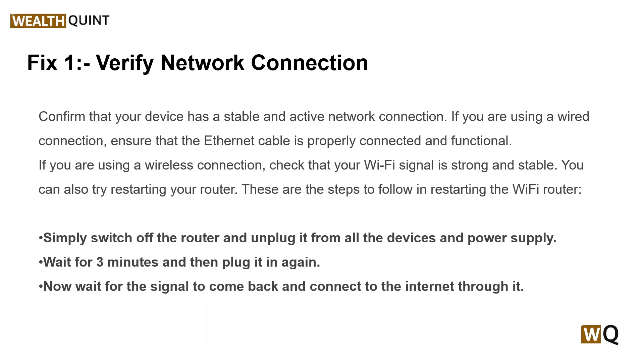Step 1: Switch off the router and unplug it from all devices and the power outlet. Step 2: Wait for three minutes, then plug it back in and wait for the signal to come back and connect to the internet.